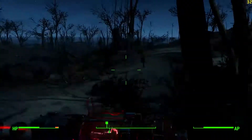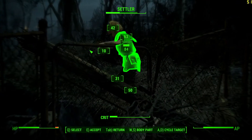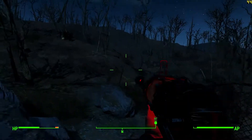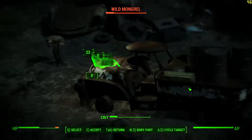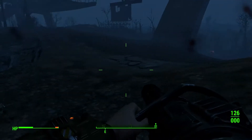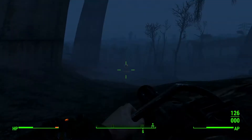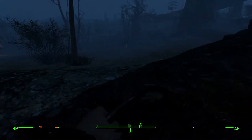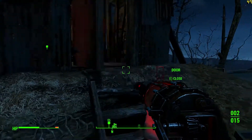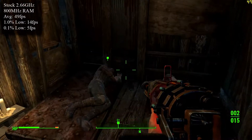First up for games is Fallout 4, running at 1080p on the lowest settings with V-Sync disabled. Fallout 4 was released worldwide on 10th November 2015 on PC, PS4 and Xbox One, and is set in the post-apocalyptic aftermath of a nuclear fallout where you are the sole survivor from Vault 111. At its stock speeds of 2.66GHz with RAM at 800MHz, the game was pretty unplayable, with constant stutter and frequent dips below 20 fps. Across a 30-minute FRAPS benchmark, it averaged 49 fps, with 1% and 0.1% lows of 14 and 5 fps respectively.